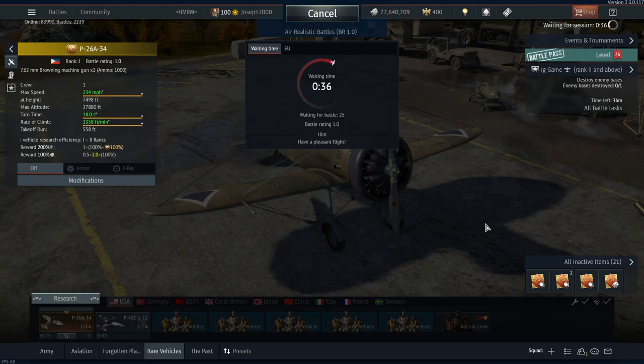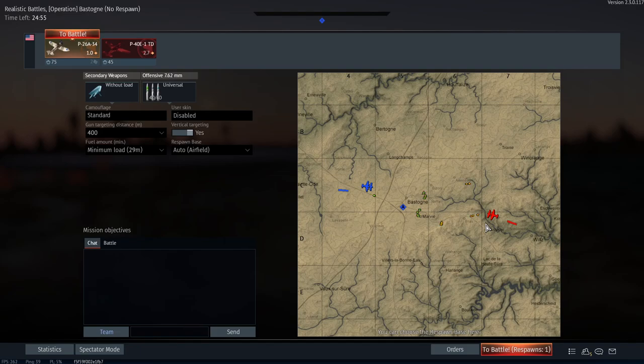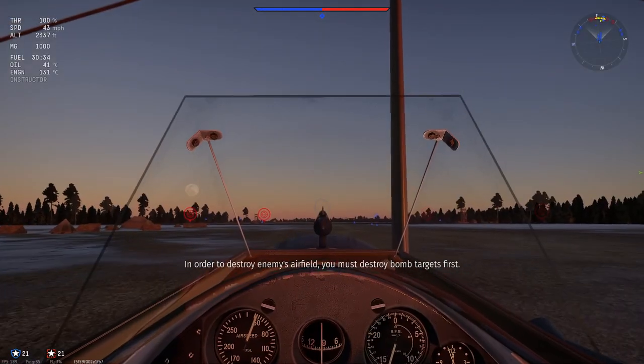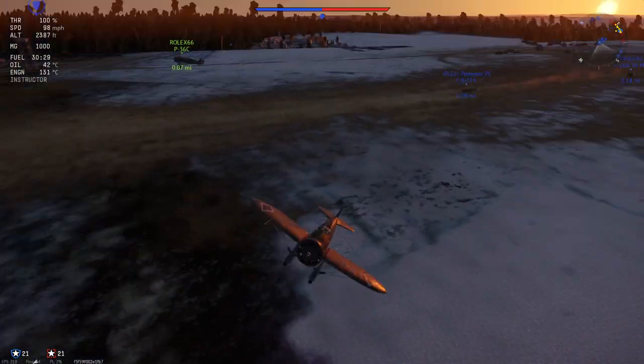Welcome to the first match. We have a match on Bastogne - this is actually one of my favourite low-tier maps, it's certainly one you don't see very often anymore. Universal or Stealth belts? I'm going to go Universal just because I can. I would go Stealth, but we're at a tier where the 7.62s having Stealth aren't going to make a huge difference. The main purpose of this series is to drag out stuff I hadn't really used before, and just to have a bit more fun - diversity, if that makes sense.